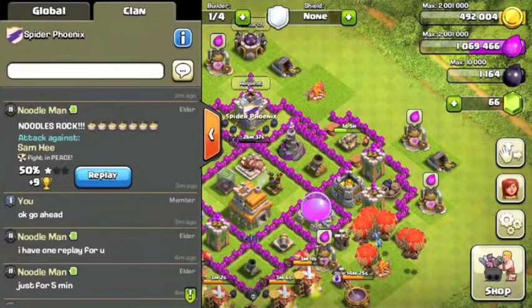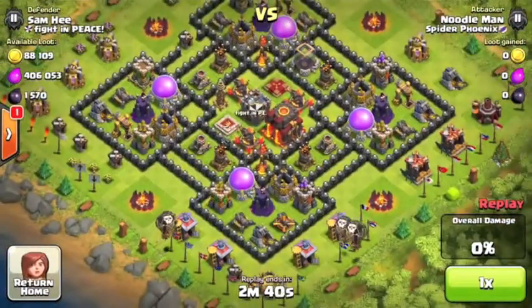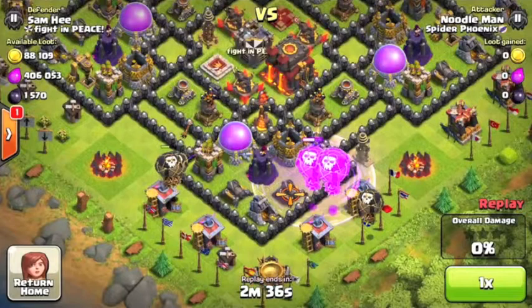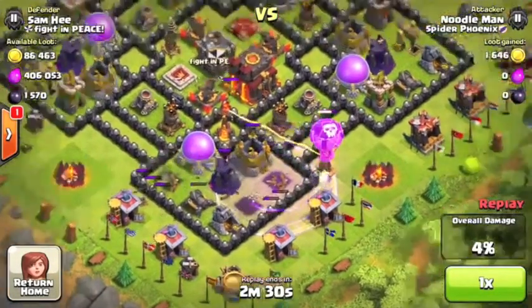He got 50 percent, nine trophies. Let's look at what he got. Town Hall 10, all level 8 walls right here, using balloons to take down the archer towers. There you go, doing some work.